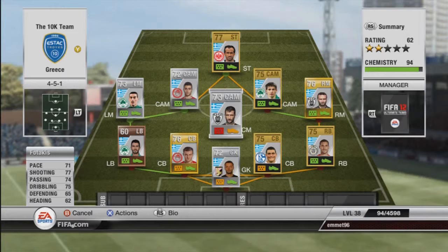We have Fotakis for 500 coins — he was actually a lot more expensive than 500 coins, I managed to pick him up as a bargain, but I picked him out of formation and out of position. He is 71 pace, 77 shooting, 74 passing, 75 dribbling. Overall he's a good player. He has four-star skills for those who are wondering. Scored two or three nice goals for me. He wasn't very defensive but he was a nice player to have.